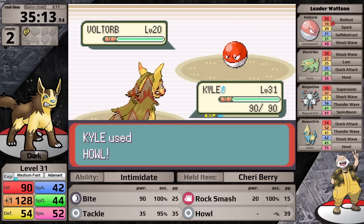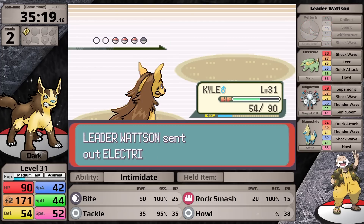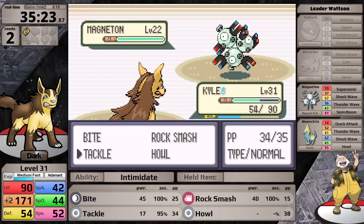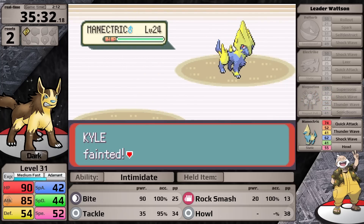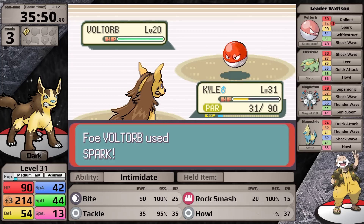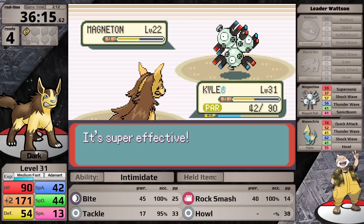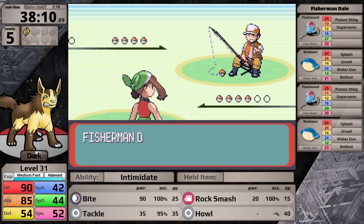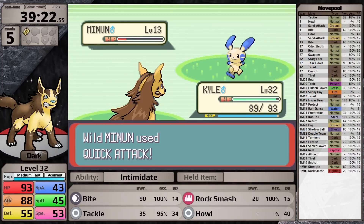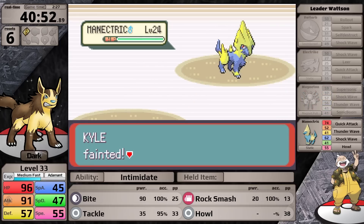That fight was when I got good luck, because while setting up against the Voltorb, bad things can happen — it can paralyze me with Spark and Self-Destruct for massive damage. In subsequent attempts, I only got plus two attack and kept getting paralyzed, leading to multiple losses. I do additional training, leveling up and fighting the Winstrates and a Fisher I hadn't battled before, then face wild Pokemon until I reach the next damage rounding threshold. But this doesn't change the Watson fight that much, and I get reset after reset after reset against him.